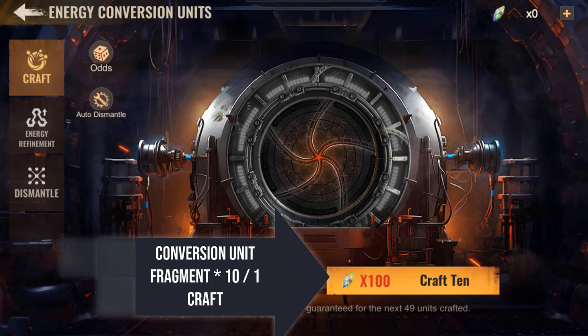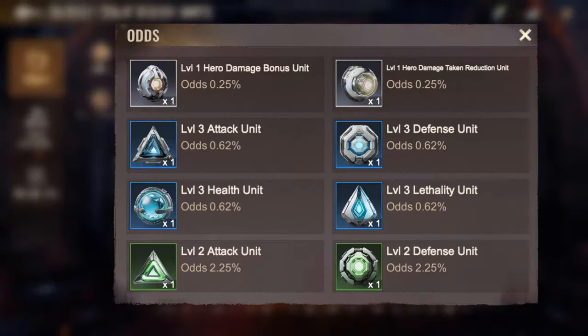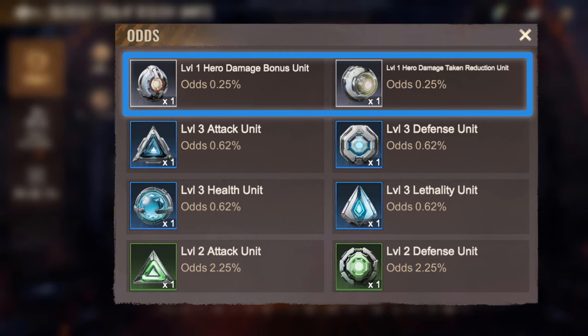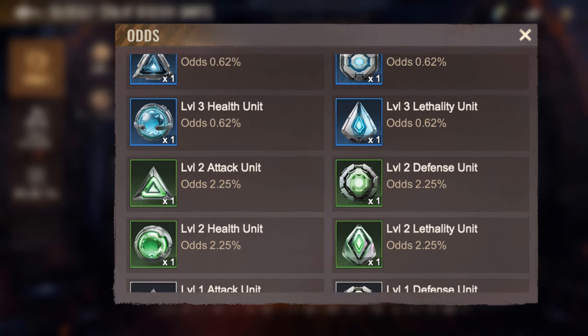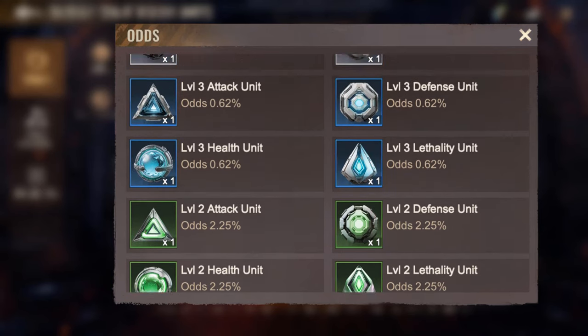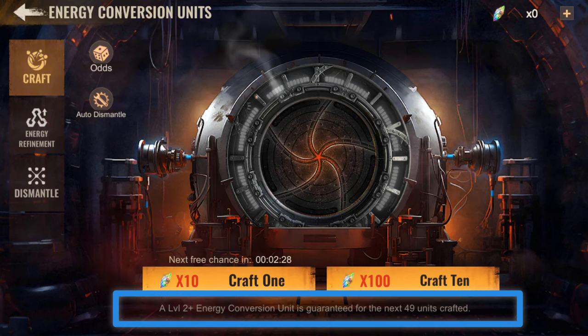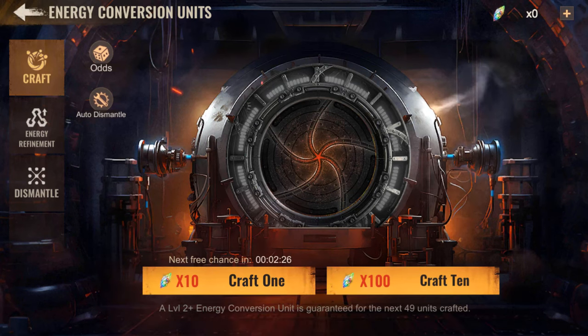Once you've used up your free crafts, you'll be able to continue crafting using conversion unit fragments. In the odds category you'll find each percentage of obtainment — and we can see right away why the two hero units are the rarest, as you'll need to be very patient to obtain them. You'll mainly get level 1s, but occasionally level 2 or 3. You're guaranteed a level 2 or higher energy conversion unit after a certain number of draws, and if you get a level 2 or higher before the fifth draw, the count resets immediately.